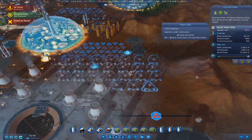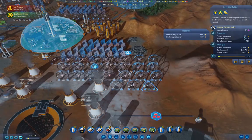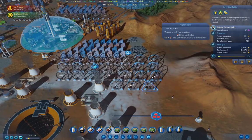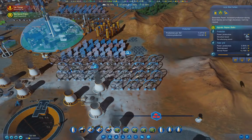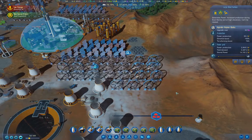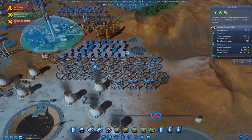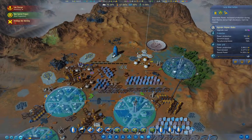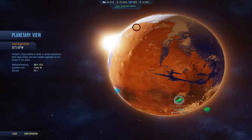If we upgrade all of those, we should get... okay, so we're at 55.2 un-upgraded. And if we go over here, 61.8 upgraded — that's quite substantial really. Now we got another Seed Vegetation project — we're going to send an expedition there.